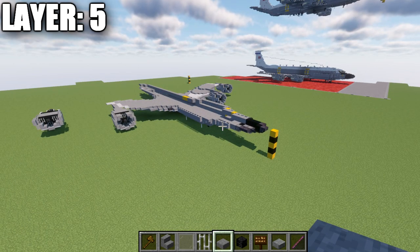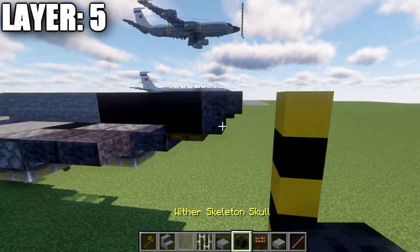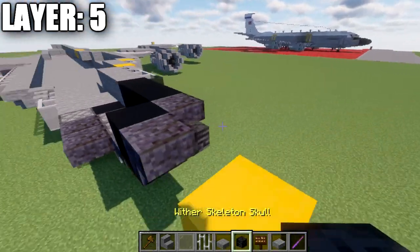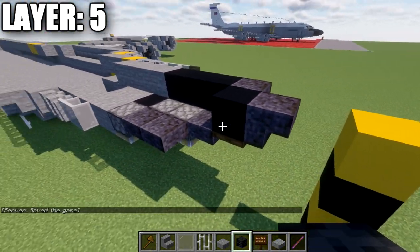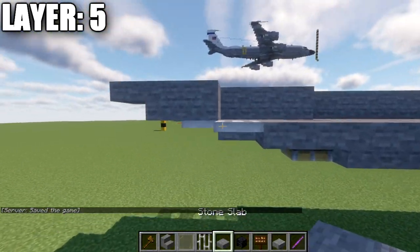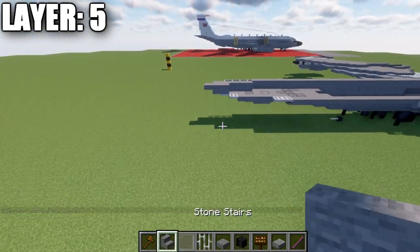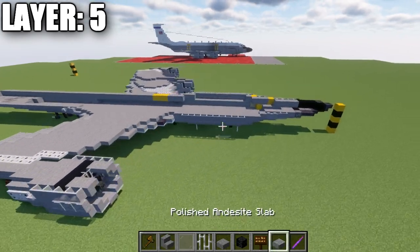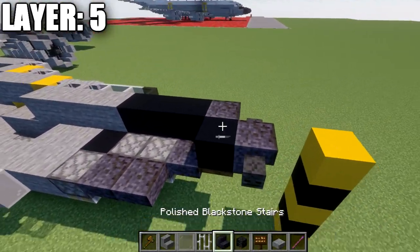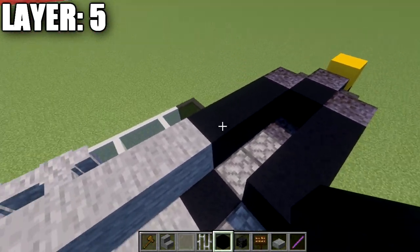Moving into layer five, place a black concrete block on top of the dark oak wood trapdoor, followed by an upside-down polished blackstone stair going toward the front. For the rear, place a stone block on top of the iron trapdoor, one more stone block back, and a stone top slab to create the back section. Back at the front, place a wither skeleton skull off the upside-down stair, then one stair back from that, then 3 black concrete blocks.